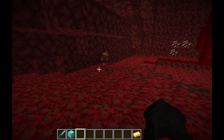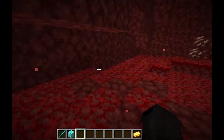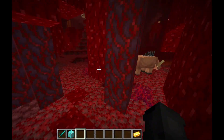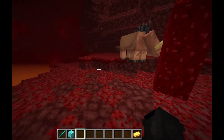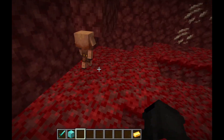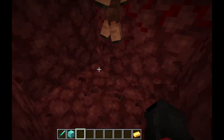For this duping glitch, you will need the thing you want to dupe and a piece of gold. Next, you want to find a baby piglin. Just explore a crimson forest and find a baby piglin. Once you find it, you want to dig down so it can't escape, just like this.